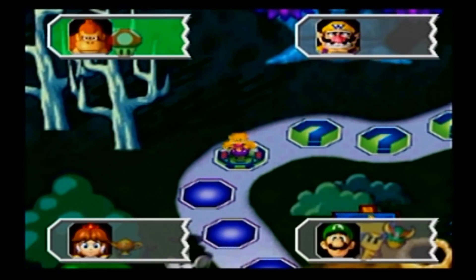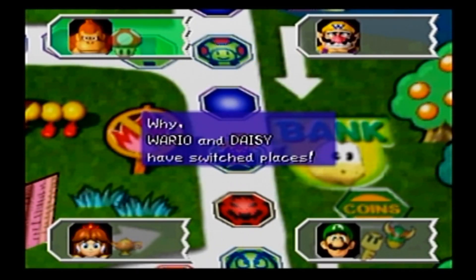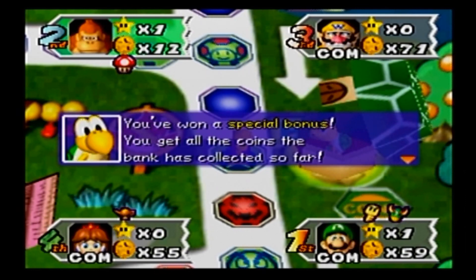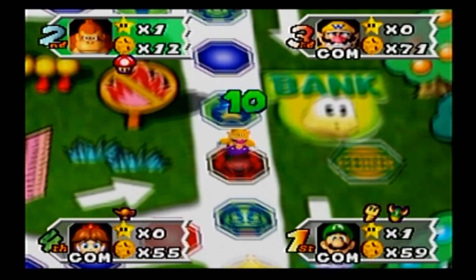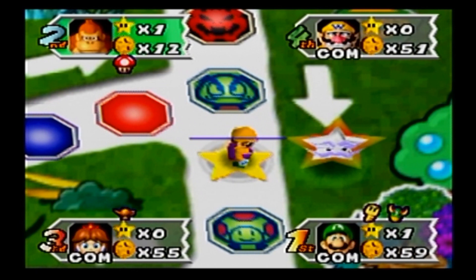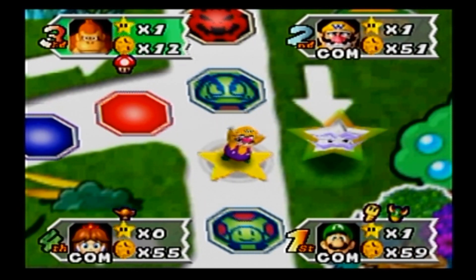Now I bet Daisy wished... She made a good move by sticking where she was, but I guess she didn't really think about the possibility of that Warp Block being used. That's gonna give Wario a star. And he's honestly looking pretty good right now too. They're all looking good right now, except me.